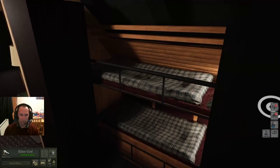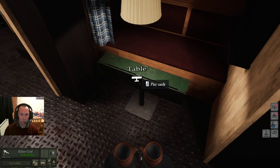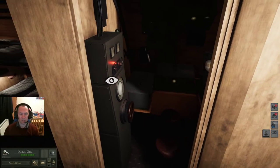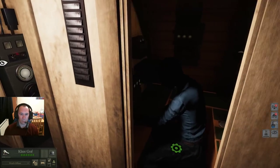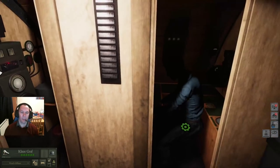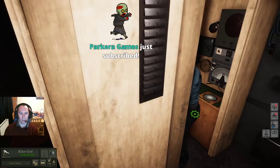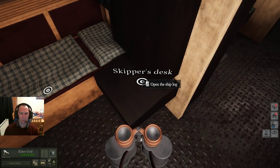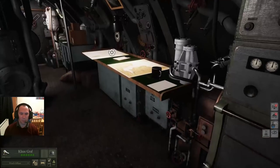There are bunk beds where you can get some crew rest and play cards with the crew — this increases morale, so very useful. The listening room is basically the sonar station, not implemented yet, and has to be operated by the radio man. The radio room is for sending and receiving messages; the listening room can only be occupied by the radio operator when the boat is underwater. The skipper's desk is basically the ship's log, and there's the skipper's bunk where he can get some sleep.